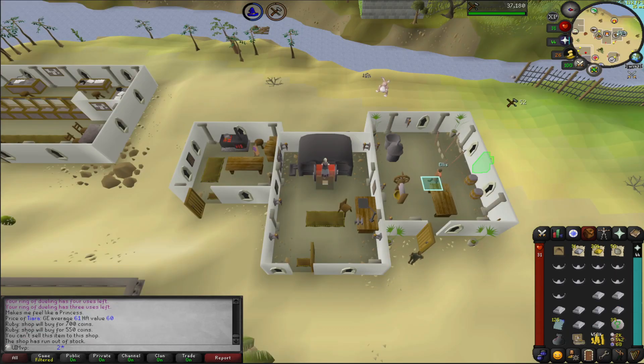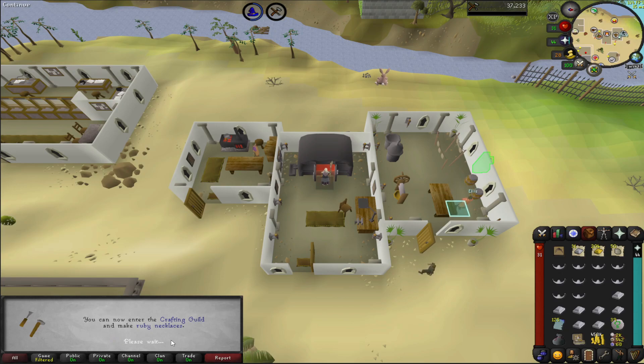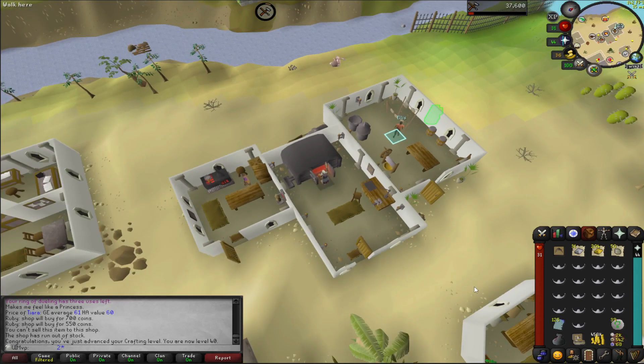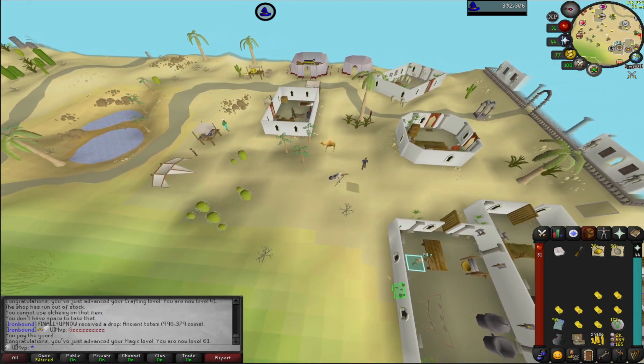Just using up some of the bars we got, we're going to make them into tiaras, coming in with 40 crafting. We'll also have a 61 crafting grind to come shortly once we get through all of our quests. We'll use these up and see how far we get — I might just end up selling them to the general store. Probably won't get too much GP. Ended up alching them while we can buy our nats. Got ourselves 61 magic.